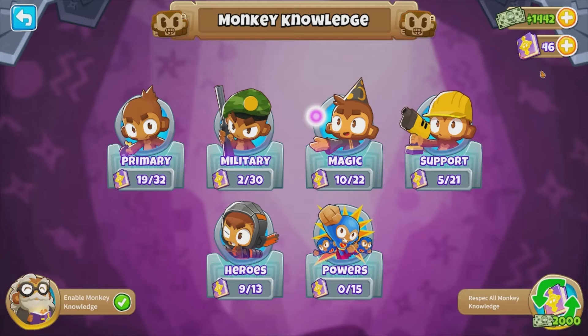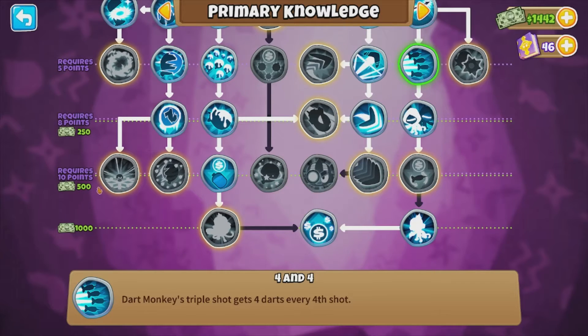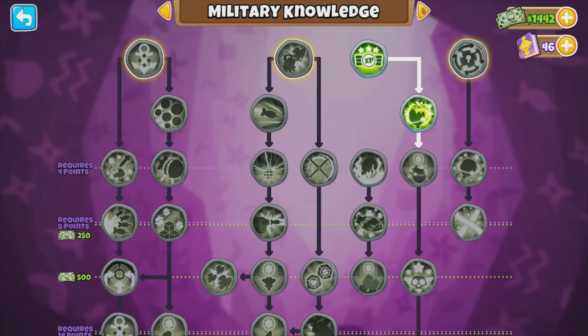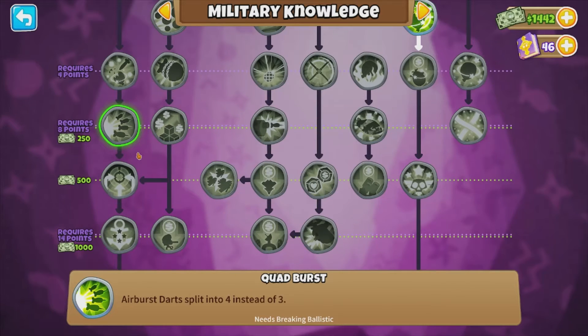What you want to do is once you've gathered up a bit of this monkey knowledge, you want to go to primary and you want to buy a couple just up the top here. Now when you get past these points, it requires you to invest that amount of points into this primary knowledge. For example, for military knowledge you need 8 points invested into the military knowledge to be able to get the different knowledge buffs past this point.